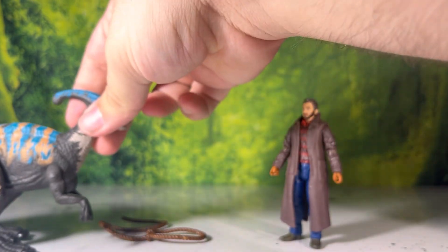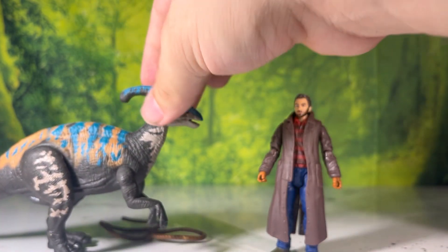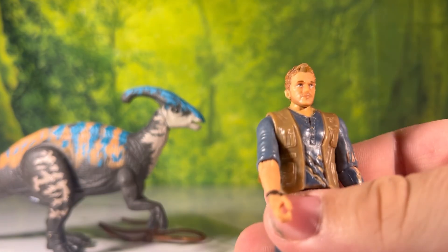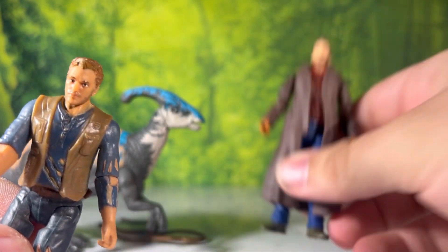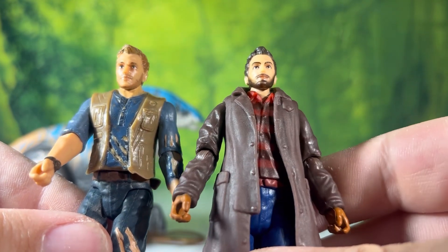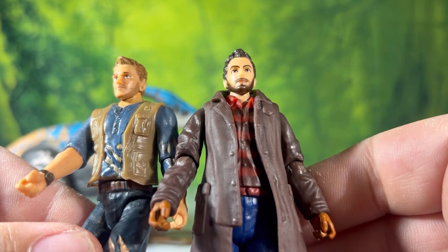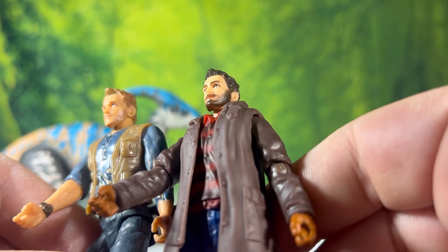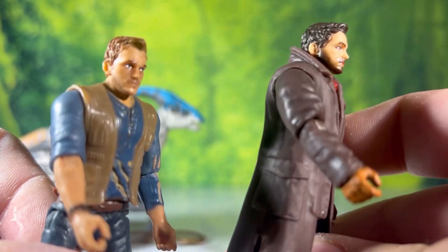Let's do some minor comparisons between the other para and the other Owens. For size comparisons you already know how big these are — check out my engine vehicle review for the para size comparison. Comparing to the first ever Owen released: the hair color is completely different, and even the head sculpt appears slightly different — the eyebrow is just a little off, or painted differently. These two do not look like the same person. I don't know what Mattel was thinking.